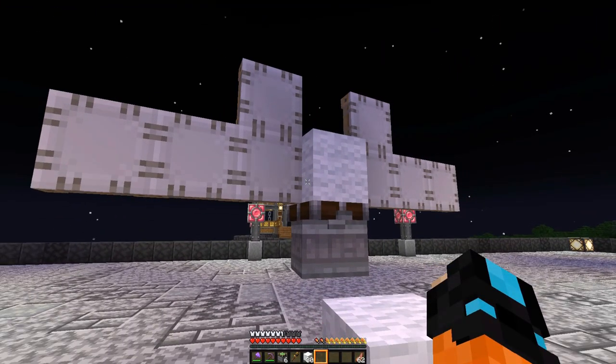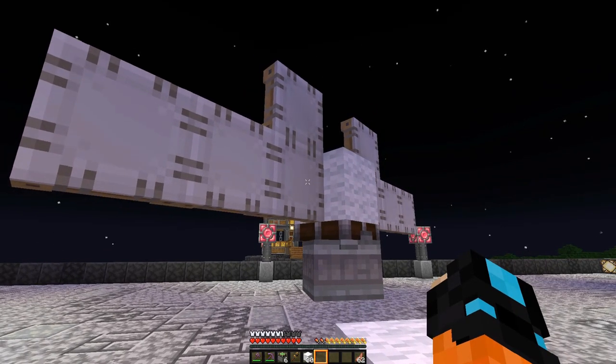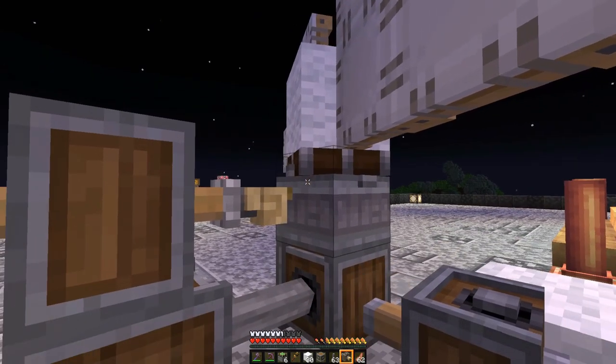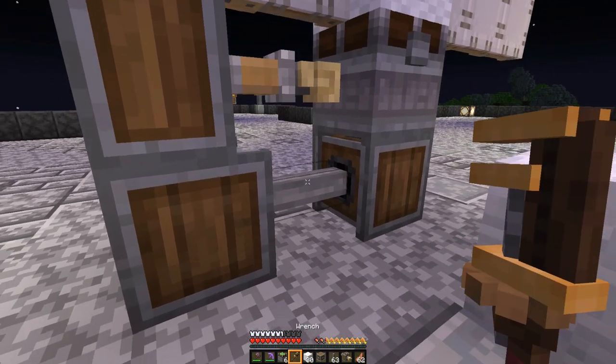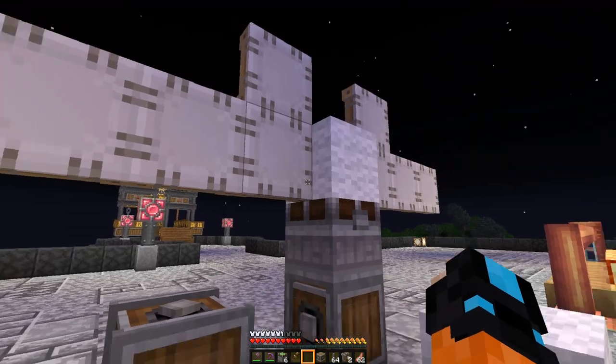Yes, it is rotating now. This isn't the most powerful windmill, but it will work — it is creating rotational force for you to use. Let's go ahead and turn this off for the time being. You can right-click it with an empty hand and it will also turn it off.